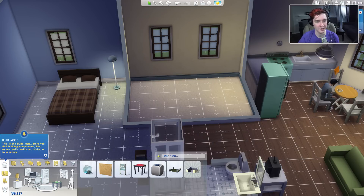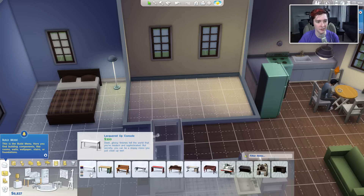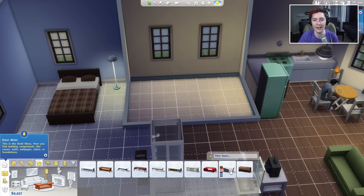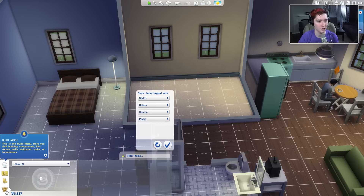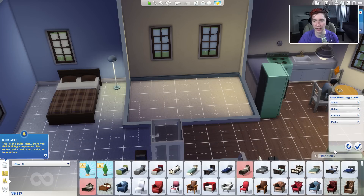Okay, I need like a table. Why am I tense? Oh, because I caught myself on fire. It's fine — you get a little tense doing that. Hold on, is there any like wall shelving that I could buy? Yeah, you just type in shelf. Oh, my gosh. Shelf. Filter items by shelf.